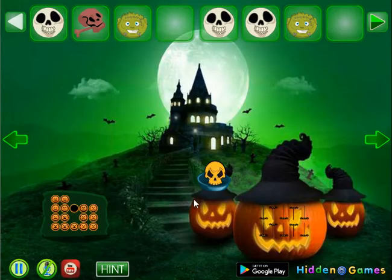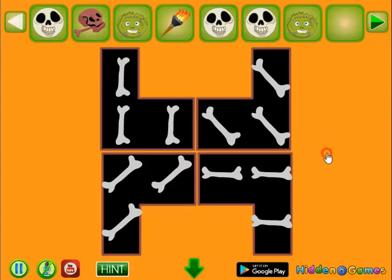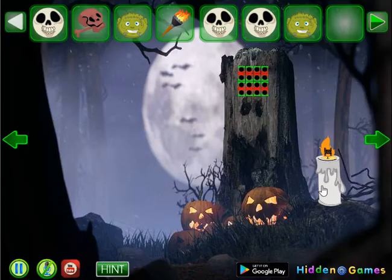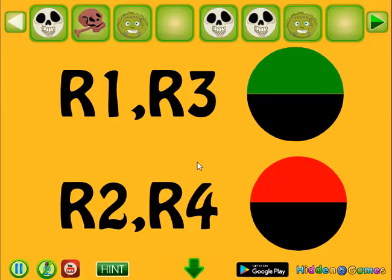So we've got the zombie. Next going to the left — here we can take a burning torch. Get the hint of bones from here; we will use it a bit later. Now let's burn this skull and get the hint that row 1 and 3 green up, and row 2 and 4 red up.